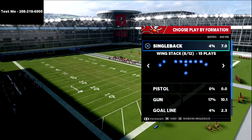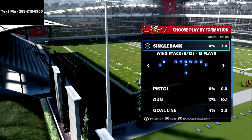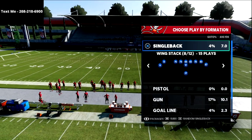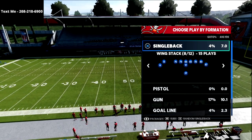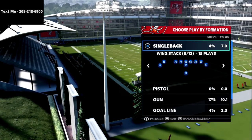This is also found in the Pittsburgh Steelers playbook as well. It is a single back wing stack and I actually have a full offensive guide out on the single back wing stack. The best way to get that is to text the word Madden to 208-218-6900 or to join the true fan membership. I'm going to leave a link to that in the description.